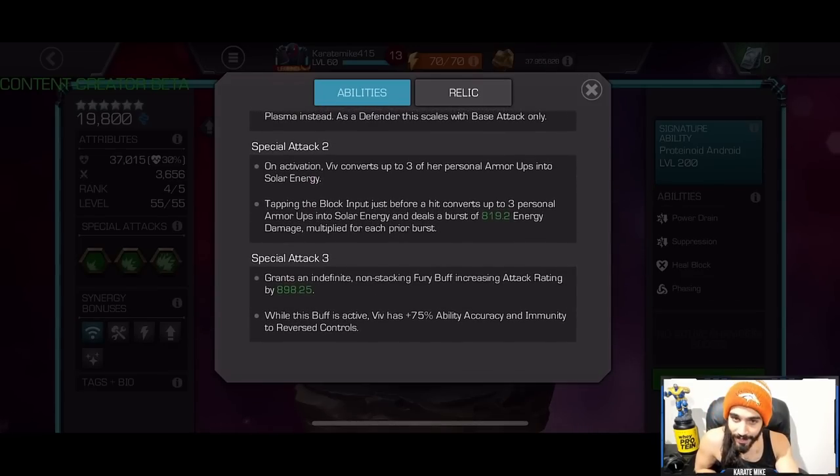On the Special 2, on activation she converts three of her armor up buffs into solar energy. By tapping the block input, she slows down time just before a hit, converting up to three personal armor ups into solar energy and dealing a burst of damage multiplied for each prior burst.